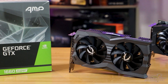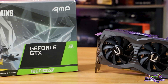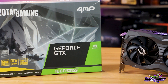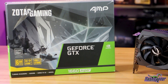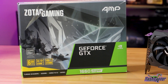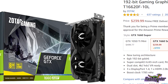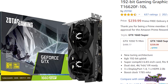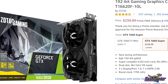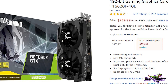Today we are reviewing the NVIDIA GTX 1660 Super AMP edition from Zotac. The 16 series is a favorite on this channel for its efficiency, but we have yet to test any of the Zotac models. Zotac is often chosen by miners because of its performance for price, and we are going to see how that stands up in benchmarks. We passed questions from our audience, and Zotac provided answers that we will get to shortly.